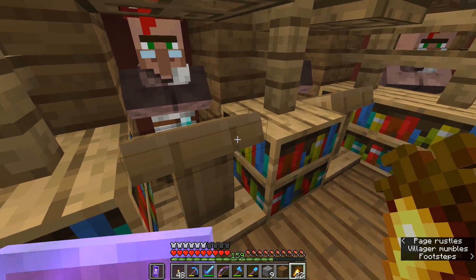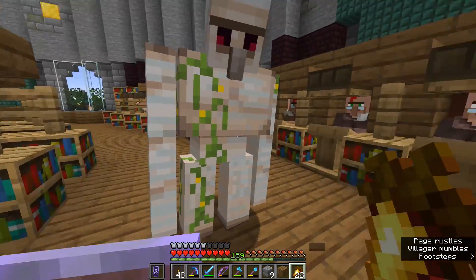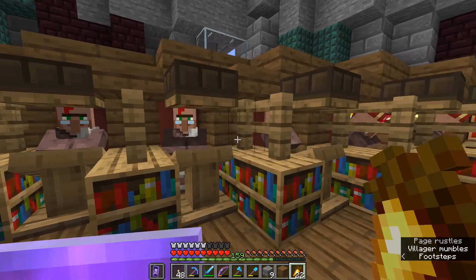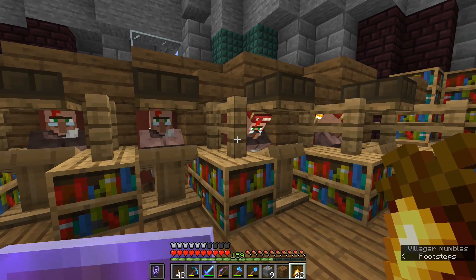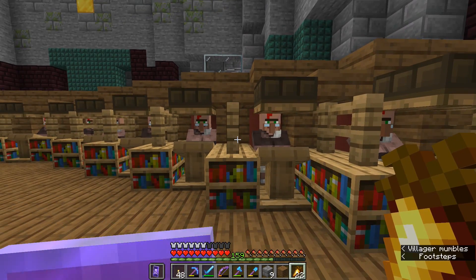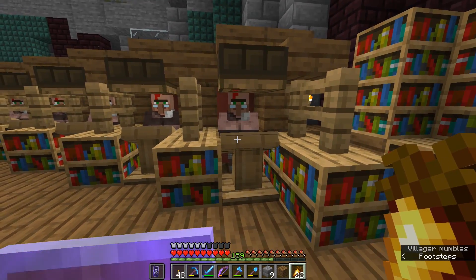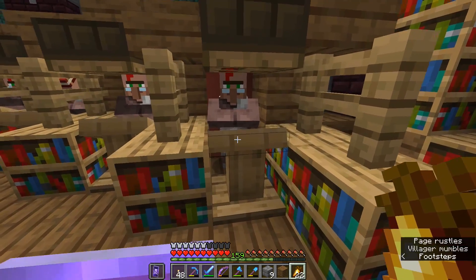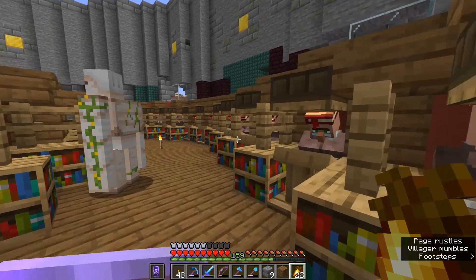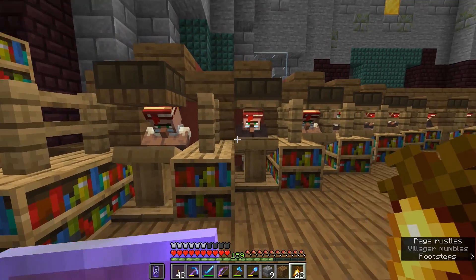As soon as this villager tries to look over a little bit, he's not going to see the other workstation because the fence is blocking it. While this doesn't allow them to share gossip and discount info between them, I would recommend building something like this when you build a villager trading hall so that the villagers are more able to understand that the workstation in front of them is the only one they need to access. And as far as I can tell, that's working famously right now.